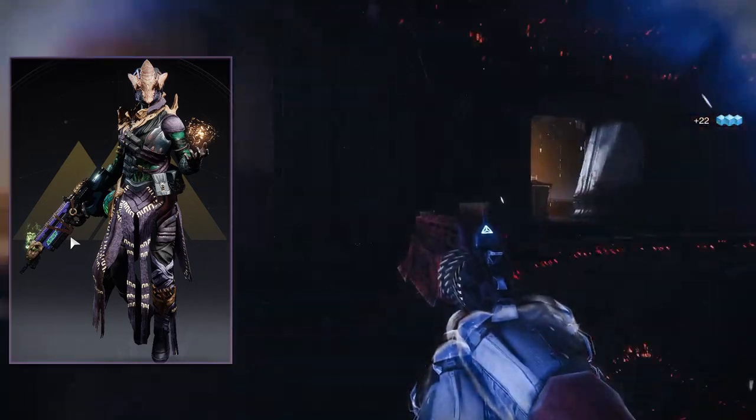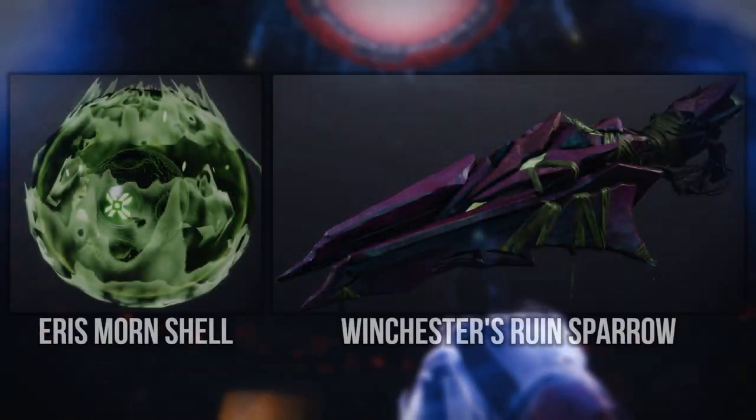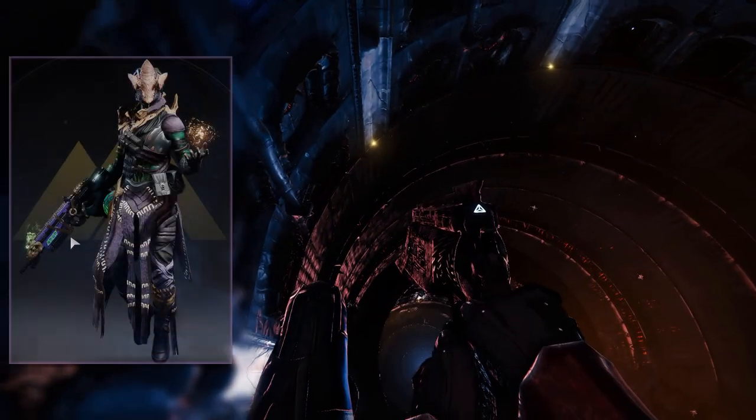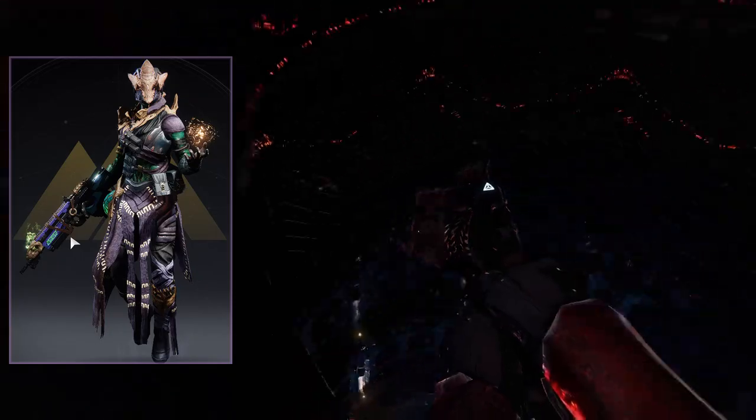Unfortunately they didn't provide a Ghost Shell, Ship and Sparrow. Although if I were to suggest any, I would pick the Eris Morn Shell as well as the Winchester's Ruined Sparrow. Just let me know what you all think of this set in the comments below. Congratulations Mad Junior on getting your first title.